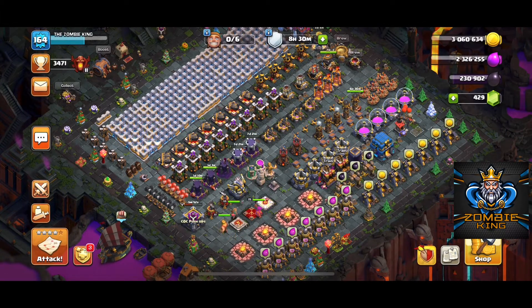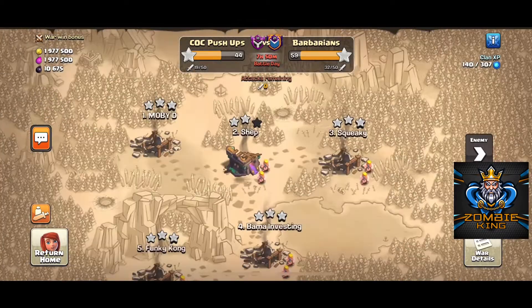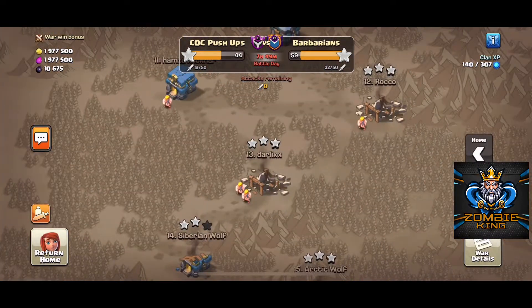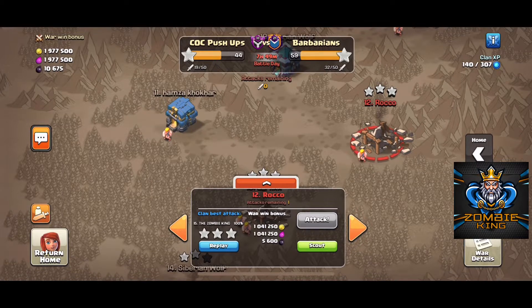What's up guys, welcome back to another episode of Clash with the Zombie King. Today I'm going to be doing another war attack. I'm number 15 in war, but pretty much everything below me is three-starred or can be three-starred by somebody else, so I'm going to attack number 12.